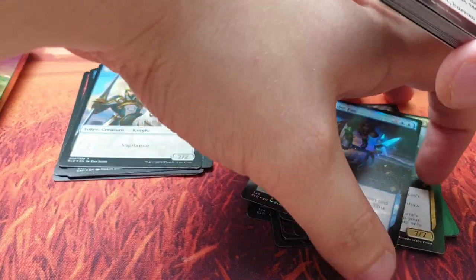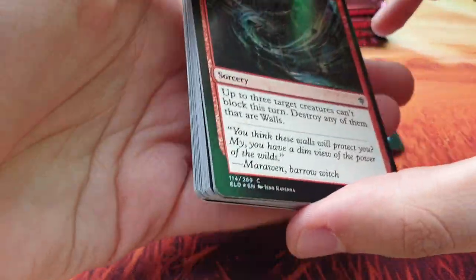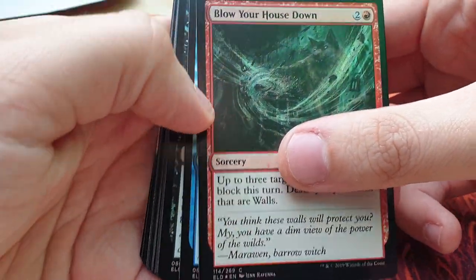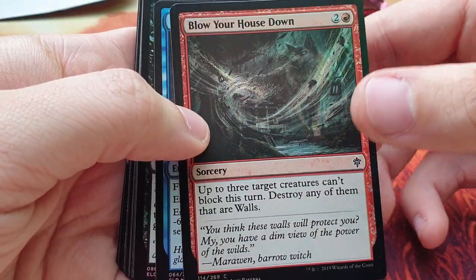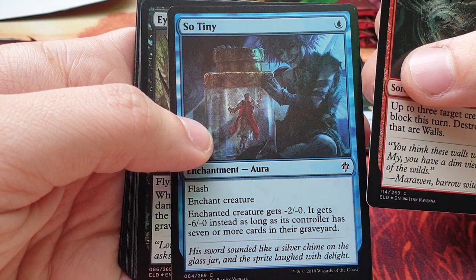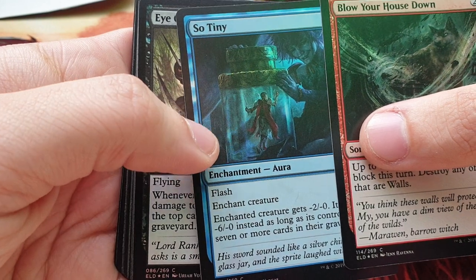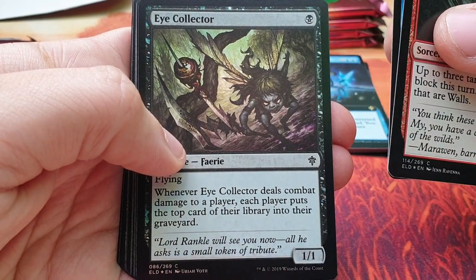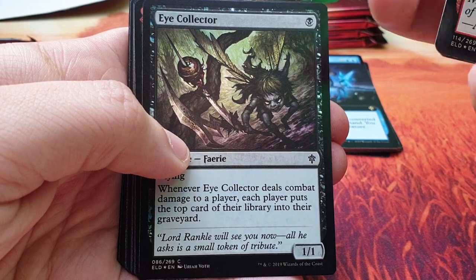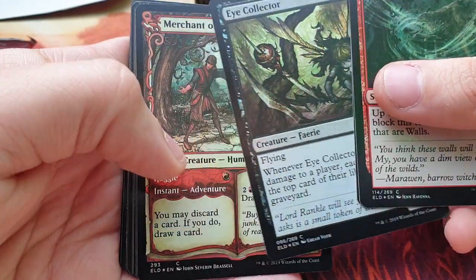Next pack: let's rearrange a little bit here. Blow Your House Down — oh please don't, so tiny. Look at this guy — putting a human into a jar, that's horrible. Eye Collector — this hurts me every time I see this artwork, I always get an itch in my eye.